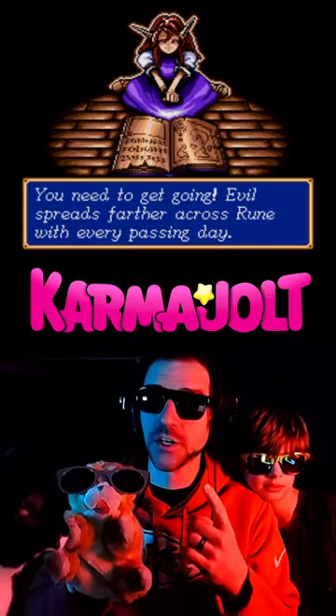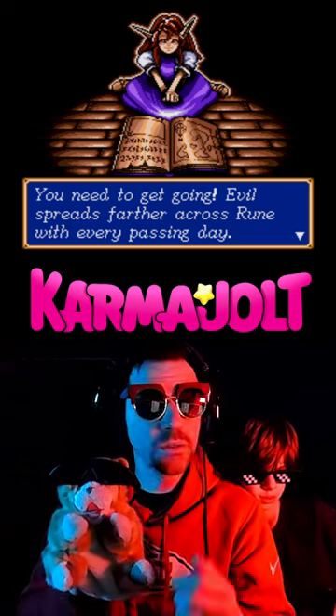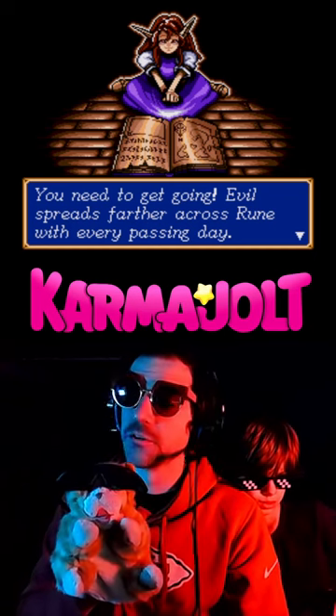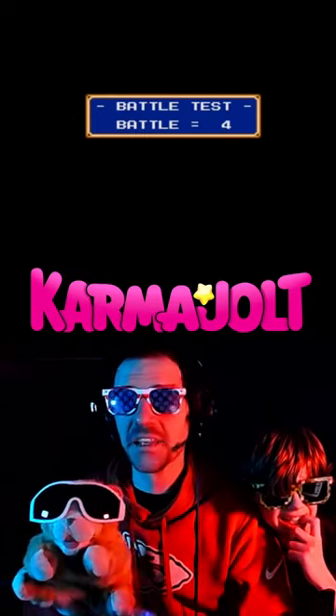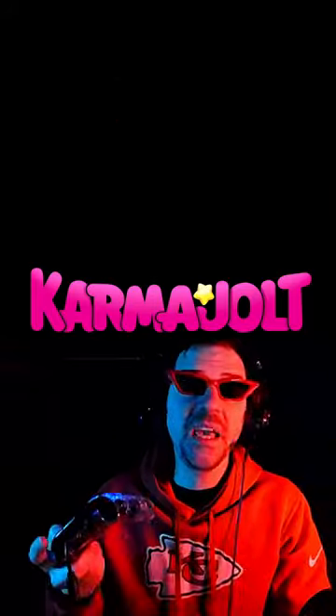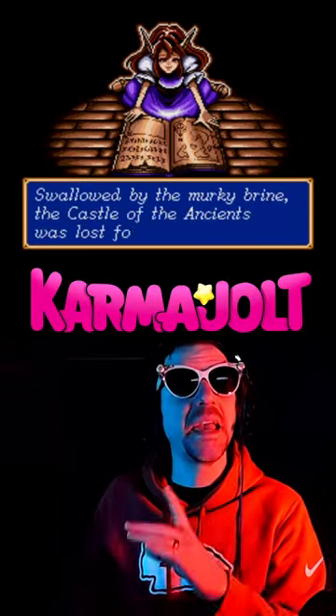Either way, once this little girl says her last line of dialogue — which looks like this if you're starting a new game — you're gonna hold A, B, or C on the first controller depending on what you want to do. The A button will bring up the battle test, which is essentially the game's level select code. Holding B will bring up the game's chapter select, and holding C will bring you straight to the game's ending.